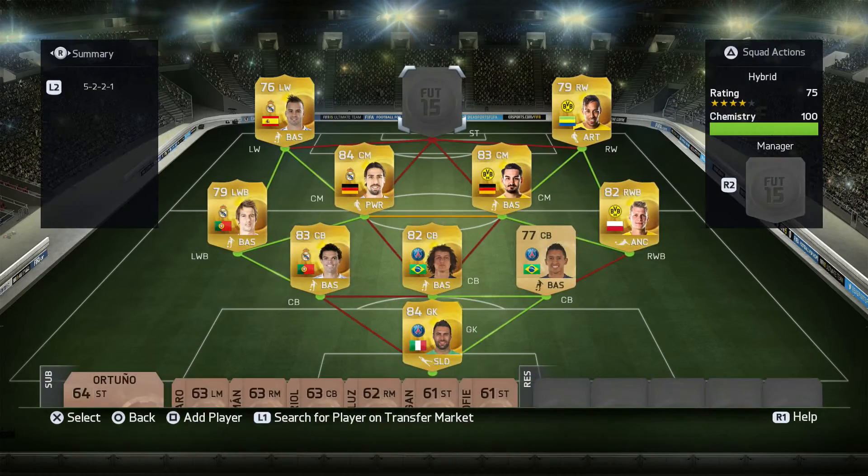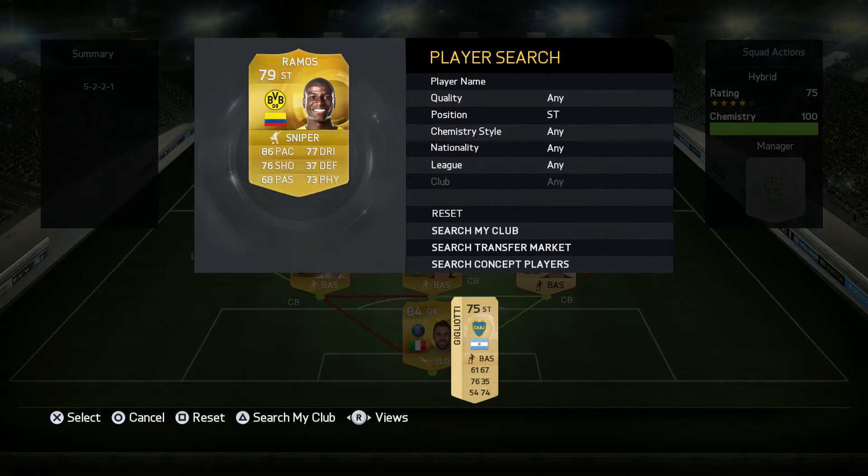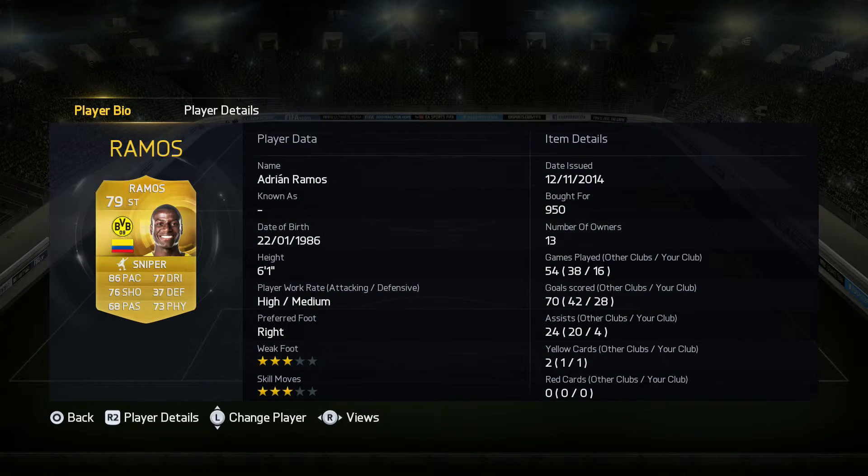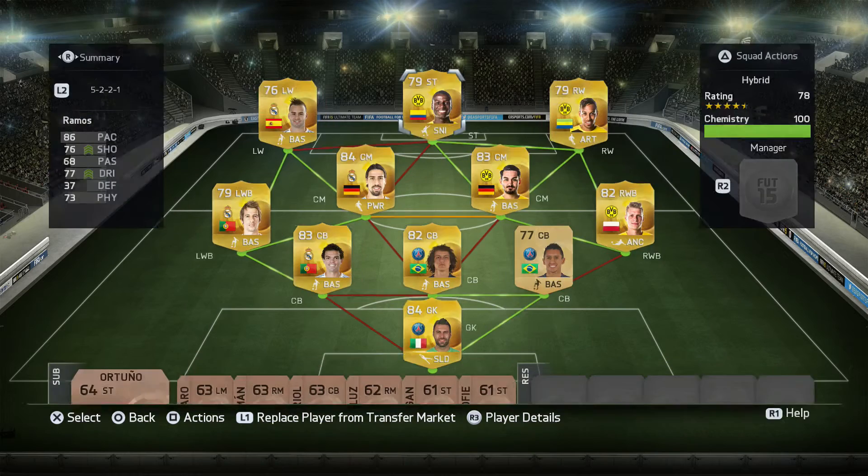Up front we have Ramoffs — look at that: 16 games, 28 goals, and four assists. He's really good. He hasn't got four-star skill moves but that's the only problem. He's really good at heading, good at shooting, with really good finishing in-game — about 84 in-game finishing — good pace and good dribbling.